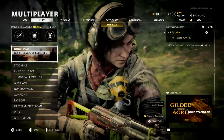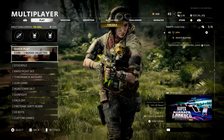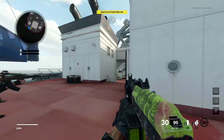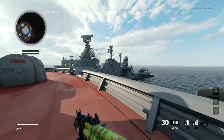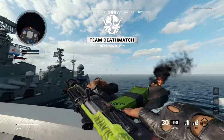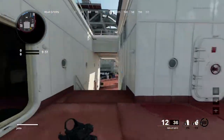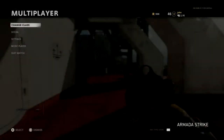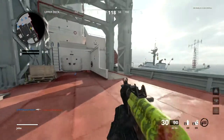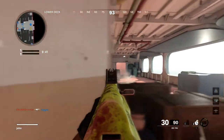Apologies for the long intro — I just wanted to make sure I explained everything. Without further ado, let's get right into it. Here we are on Nuketown. Let me quickly inspect this weapon — we have the Z74U blueprint and the Neutralizer blueprint for the Gallo. The Z74U is a lot better in my opinion.